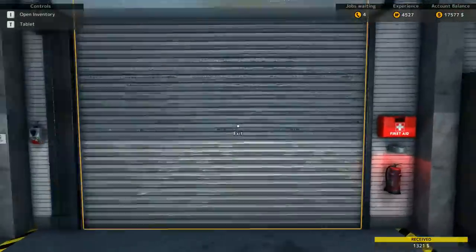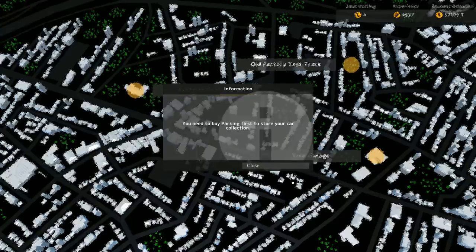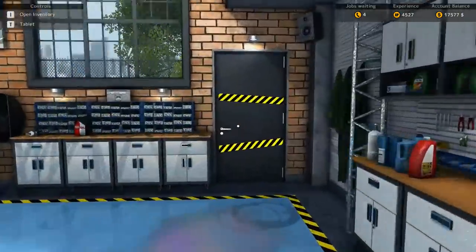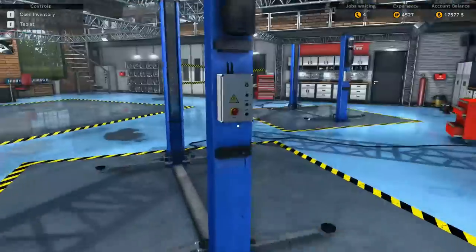Let's go take a look at the auction center just to see what it's like. I need to buy parking to store a garage — that answers that question. We needed to be at 9,000 experience, so we're a ways away from that.